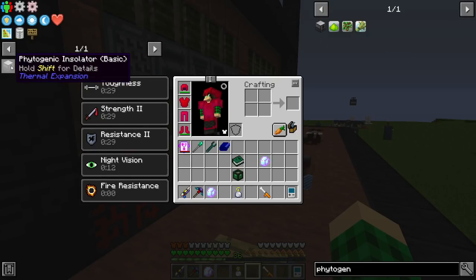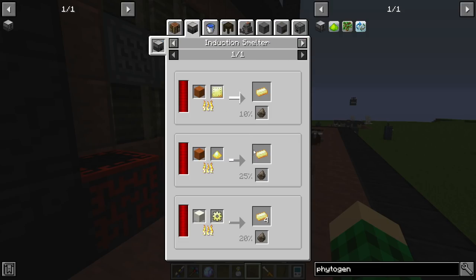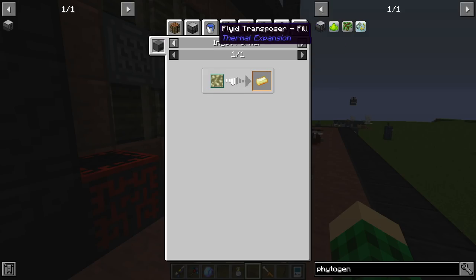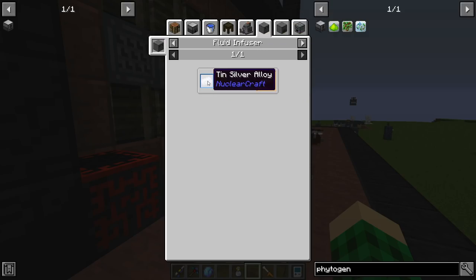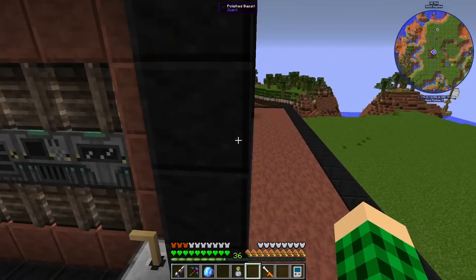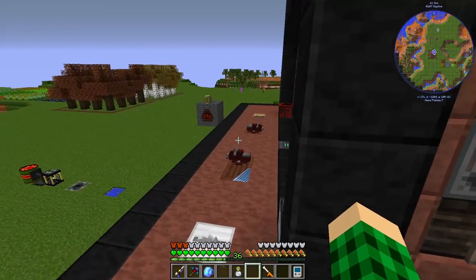We need the phytogenic insulator, which is going to require some lumium. Lumium is going to be made either in the induction smelter, or it can be made in the fluid infuser with energized glowstone and tin-silver alloy. We can make this in the alloy furnace, and we can make the rest of the stuff in here because I have the melter and the fluid infuser over here.